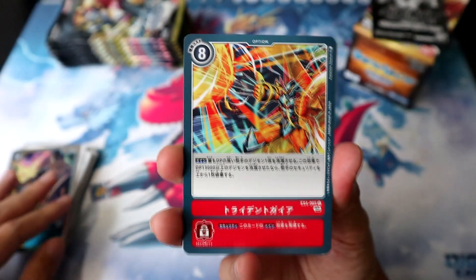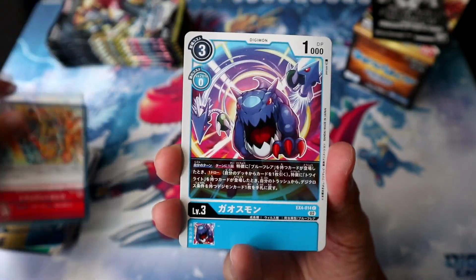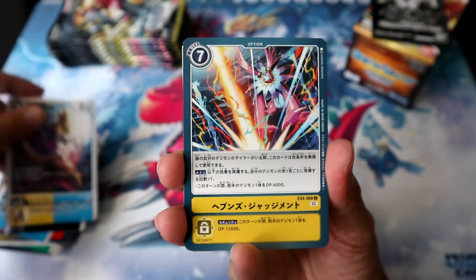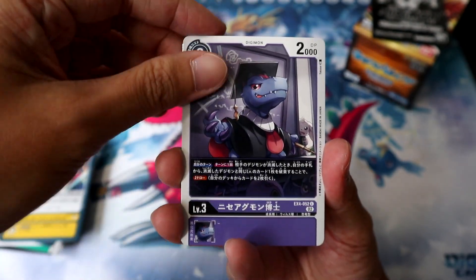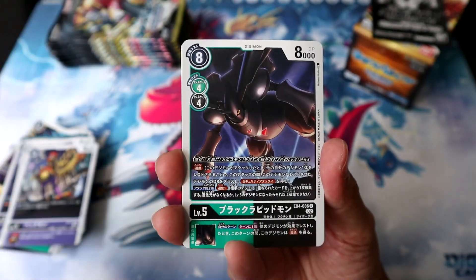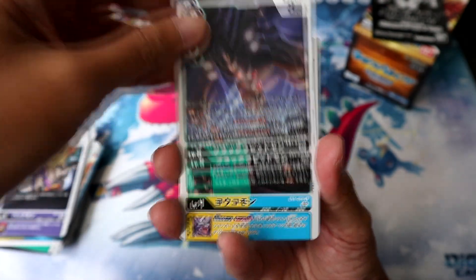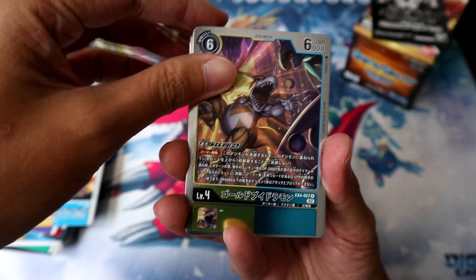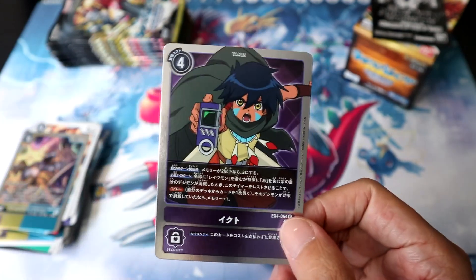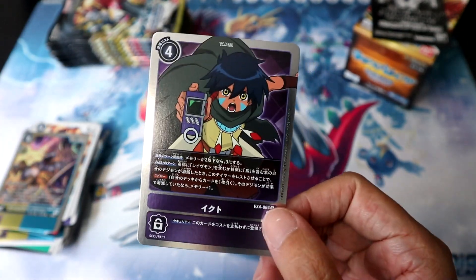Still looking forward to what our SRs can be, even though we have had our secret alt slot taken up — we can still definitely pull the SR Alter S. Because man, I would rather get him in his basic SR form rather than the alts, because that artwork is much better. Black Rapidmon, very cool! Yoko Mon, another Gold Veedramon, and followed by Ikhto — the tamer from Saber's partner with Ravemon and Falcomon. Pack 5!